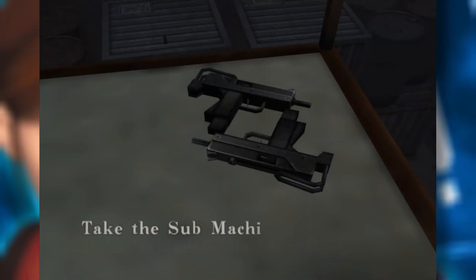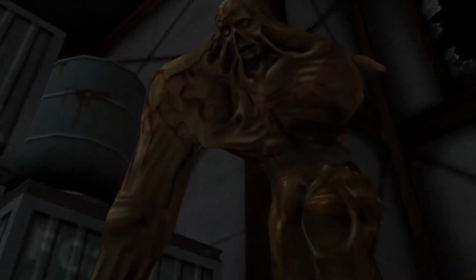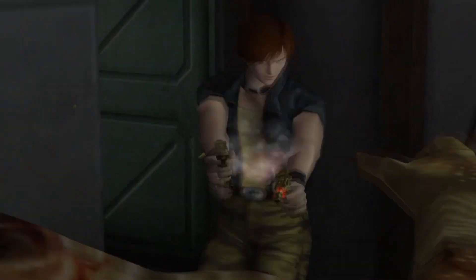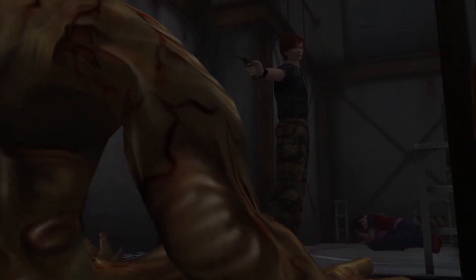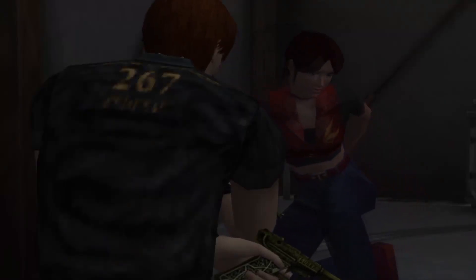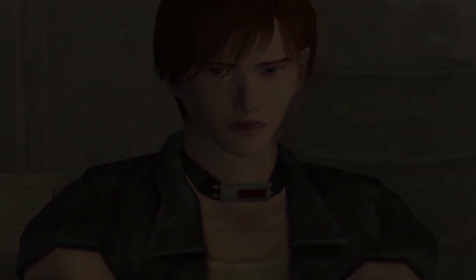You eventually come to an underground area where Claire gets the twin Uzis. Here Claire is attacked by a deadly Bandersnatch, and who but Steve comes to the rescue. He swaps Claire the Lugers for the twin Uzis and both join forces to fight the bio threat, until Steve is confronted by a demon from his past and can't bring himself to fire.